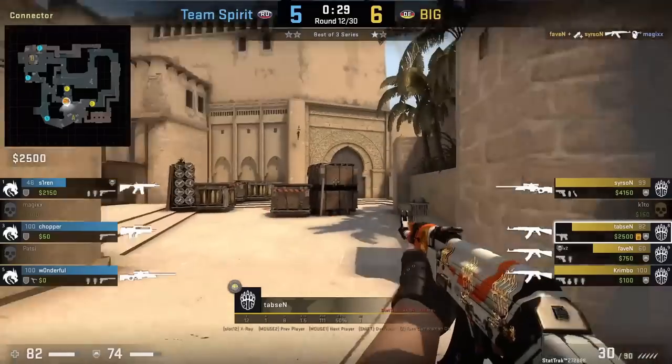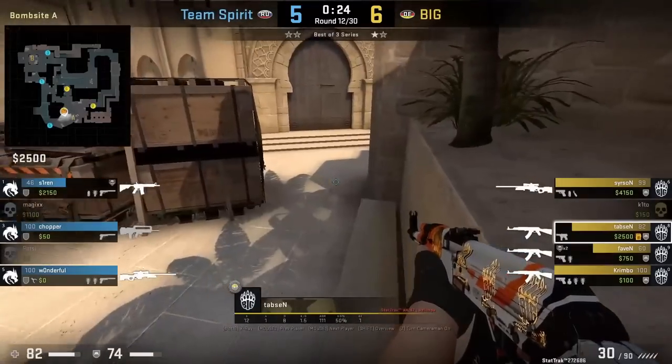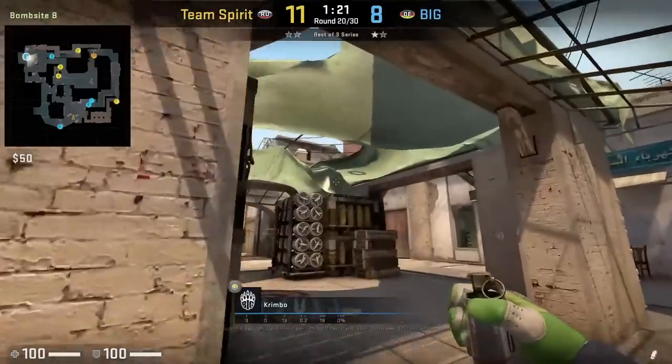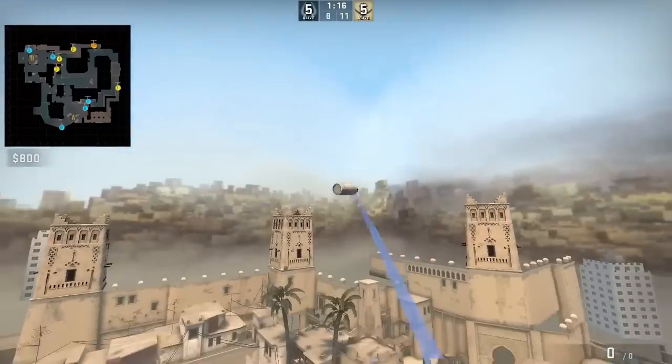Taps checks if any CTs are playing towards firebox by jumping off the garbage can here — this only works if the CTs are standing. Crimbo smokes bottom connector from beast site: stand next to this wall, put your crosshair on the shadow like this, then jump throw.